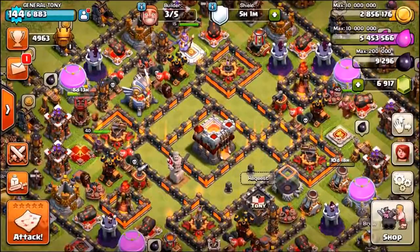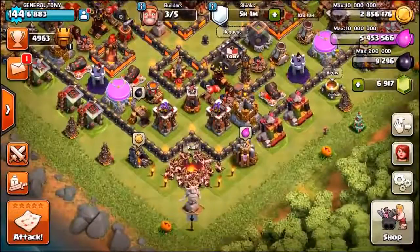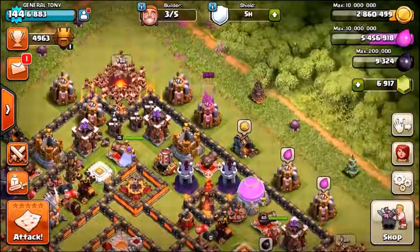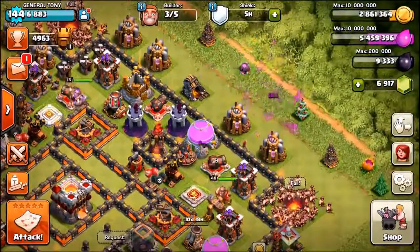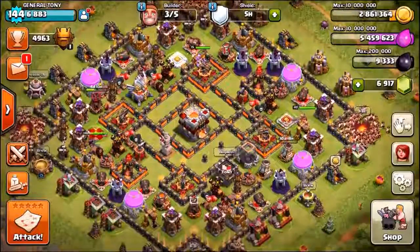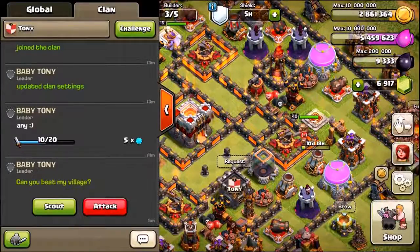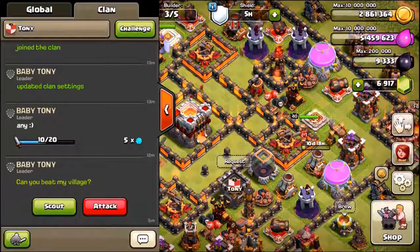We're about to get into our first live attack - baby Tony is about to be attacked by General Tony. We're using 240 barbarians, the Barbarian King only, plus three heal spells and two rage spells to see if the barbarians can take down the gold storages and hopefully get the eagle artillery. Don't forget we are doing the 1 million sub giveaway - to win a PlayStation 4 or Xbox One, sub to the channel, leave a like, click the link down below, click enter, and you're in the giveaway.